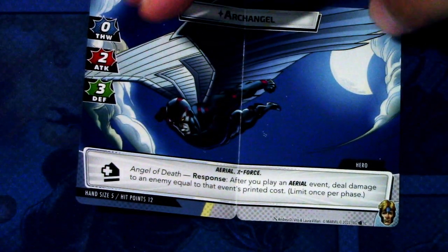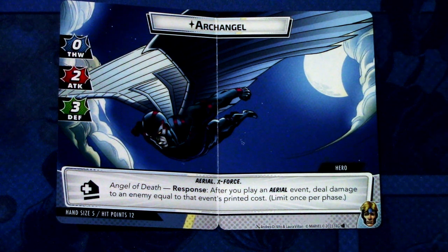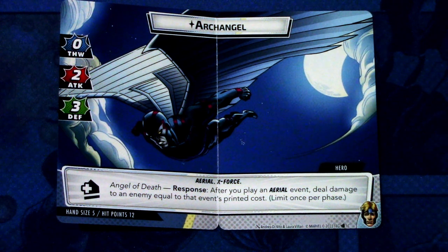On the hero side, Angel has two thwart, one attack, and two defense, with the aerial and X-Force traits. His Angel of Life response lets you draw one card after you play an aerial event, limit once per phase. But Angel is actually a three-sided hero, so we also have the Archangel side. Archangel is zero thwart, two attack, and three defense, aerial and X-Force trait, but comes with an acceleration icon. His Angel of Death response deals damage to an enemy equal to that aerial event's printed cost, limit once per phase. Hand size is five and twelve hit points.